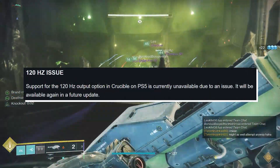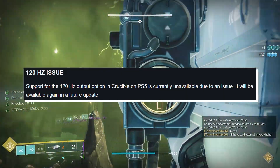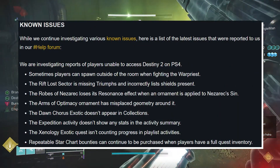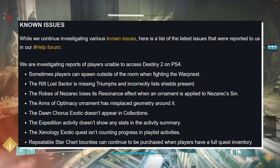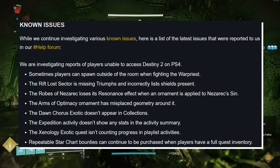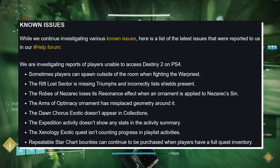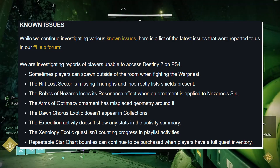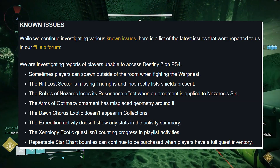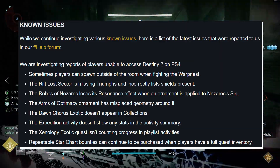120Hz issue: Support for the 120Hz output option in Crucible on PS5 is currently unavailable due to an issue, and will be available again in a future update. We still have a number of known issues, including: some players spawning outside the room when fighting the Warpriest; the Rift Lost Sector is missing triumphs and incorrectly lists shields present; the Robes of Nezarec loses its resonance effect when an ornament is applied; the Arms of Optimacy ornament has misplaced geometry; and the Dawn Chorus exotic doesn't appear in collections — so don't delete those. The Expedition activity doesn't show any stats in the activity summary, and the Xenology exotic quest isn't counting progress in playlist activities. Also, repeatable star chart bounties can continue to be purchased when players have a full quest inventory.